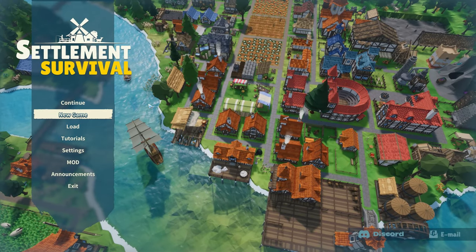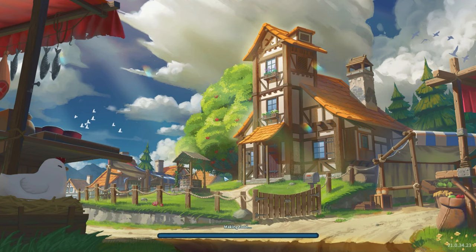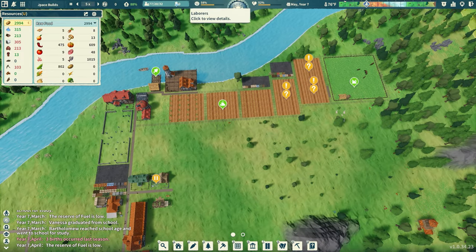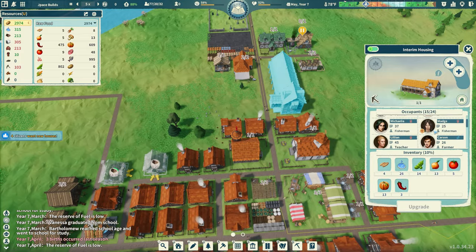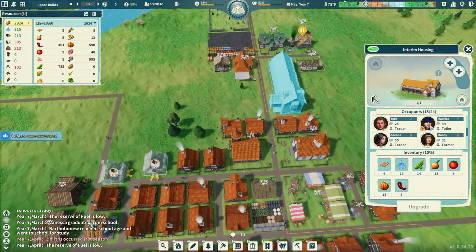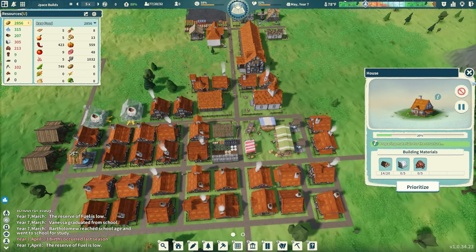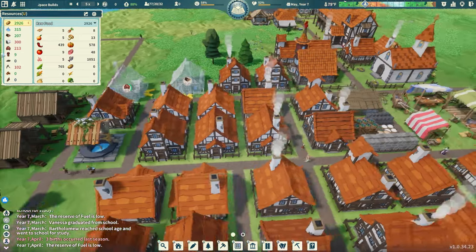Welcome back to Settlement Survival episode six. Last time we had the dock going and expanded to the north with some farms. We don't have any laborers but we have population growth — 129 people right now. We still have a lot of people in the housing queue and some houses that need to be built. Running at 5x speed, we have two chopping houses and plenty of water.